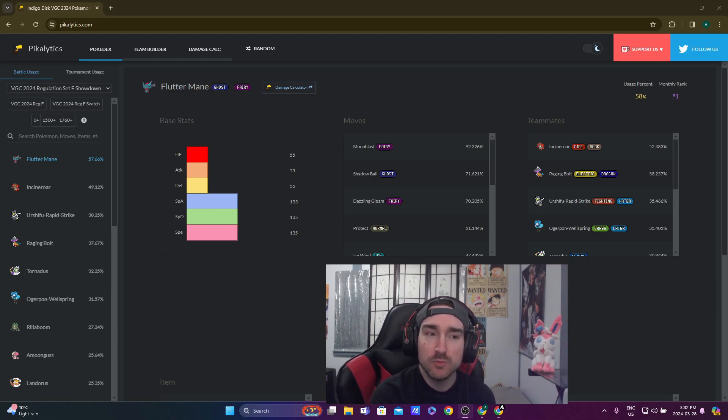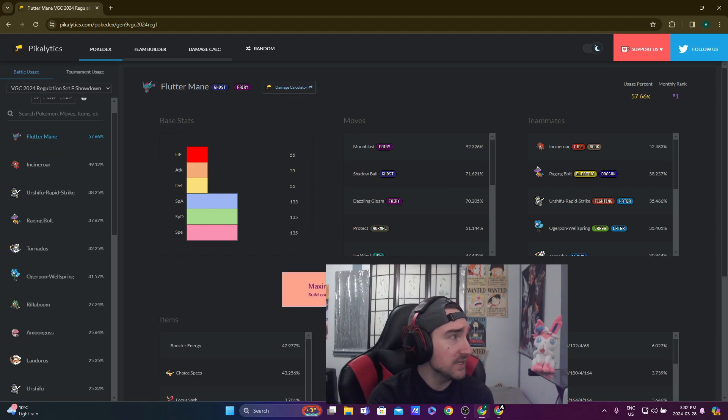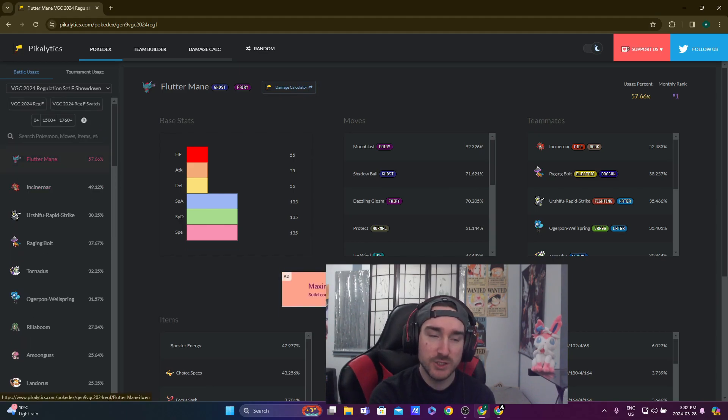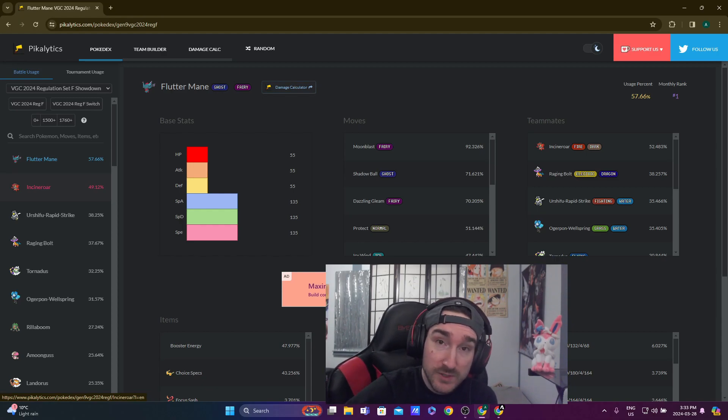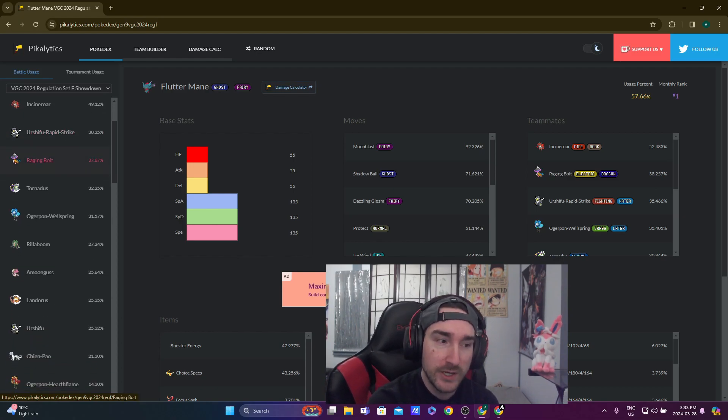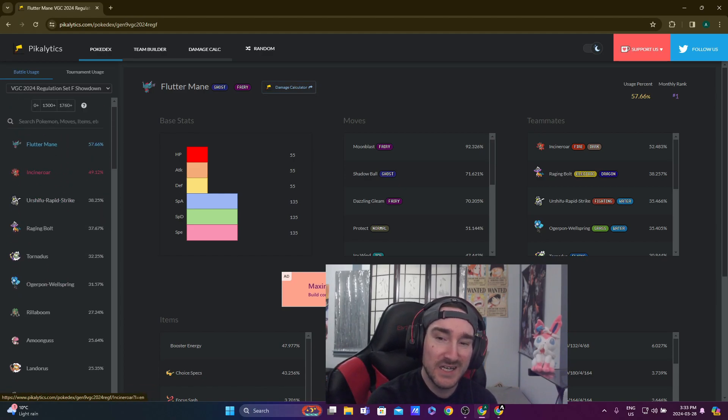So we have this website called Pikalytics — it's a great resource for competitive Pokemon, especially for new players. We're currently in 2024 VGC Reg F. On the left-hand side, these percentages represent the percentage of teams that include each Pokemon. For example, Flutter Mane is on a team 57-58% of the time, and Incineroar is close to 50% — so nearly one in every two teams is almost guaranteed to have Incineroar.